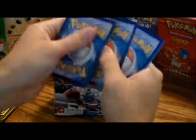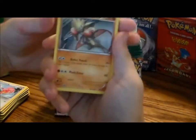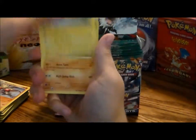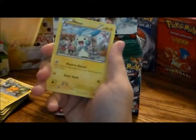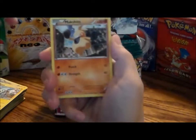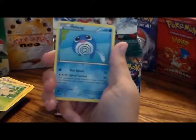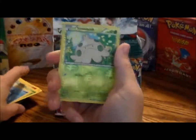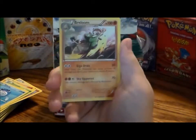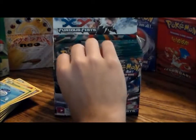One, two, three. Got a Hitmonchan, a Dedenne, a Minccino, a Makuhita, a Shroomish, a Scraggy, a Poliwag, a reverse hollow Shroomish, and a Breloom as my rare. Put them on the side.